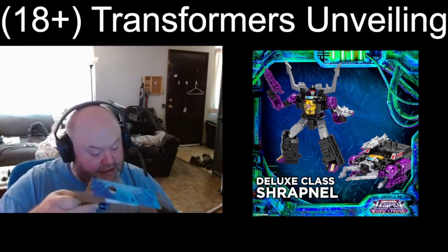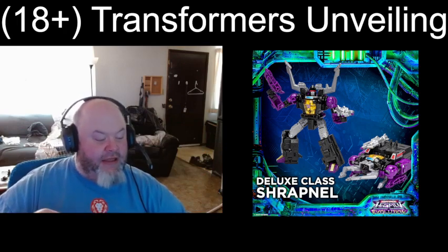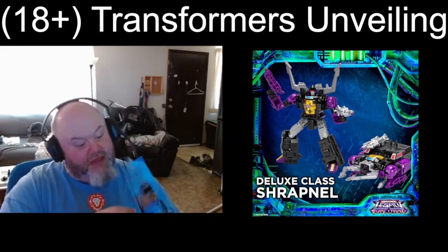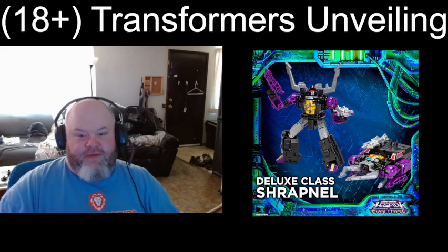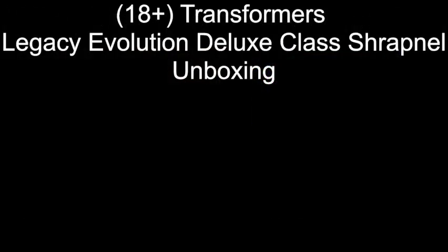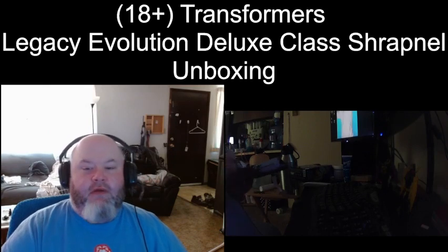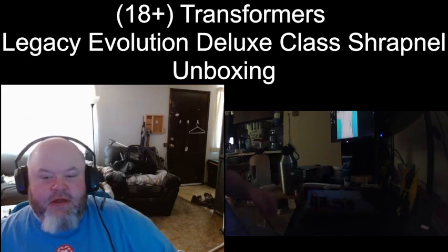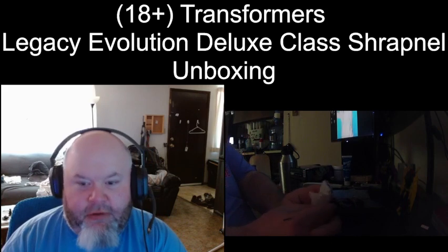Now I examined the box and I didn't see any weapons on the front. Before I even opened the box I peeked in and didn't see anything — I was like, oh God, did they rip me off on the accessories? It looks like the accessories for this figure are on the paper insert. I've got a couple of webcams set up — one main and one backup — so you can actually see me get this figure open. Let's do the paper insert first, shall we?